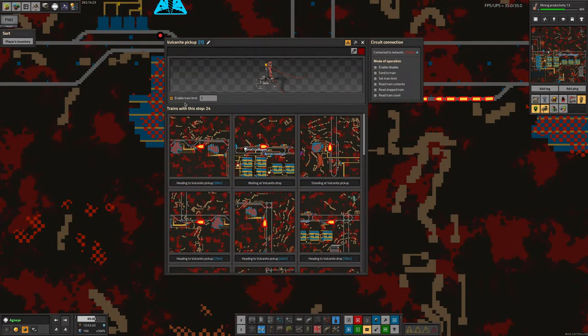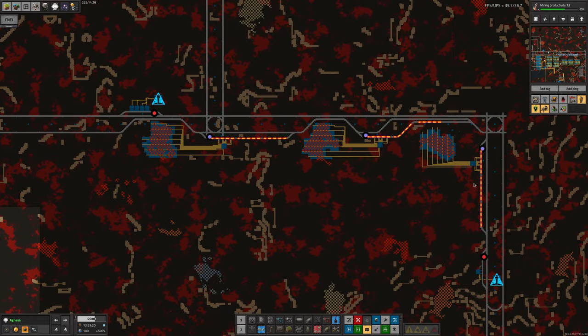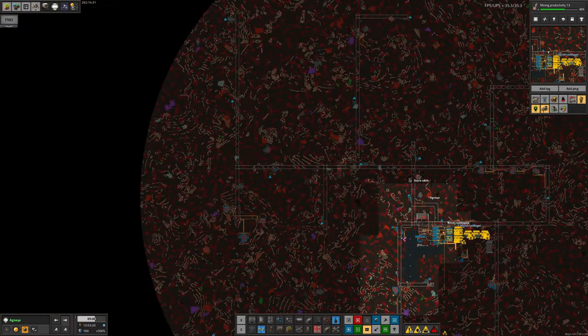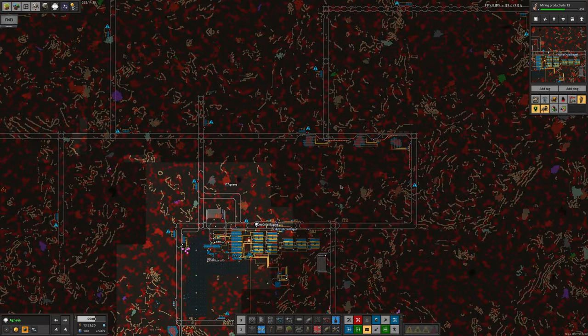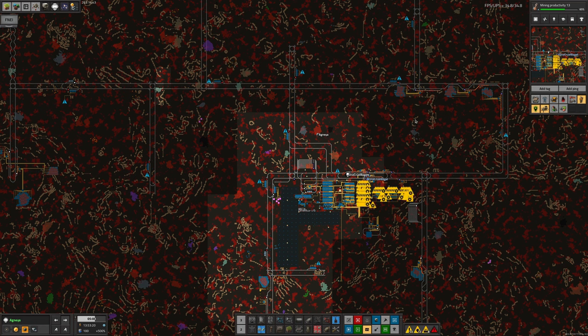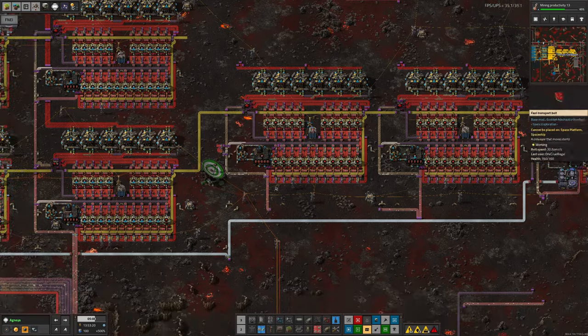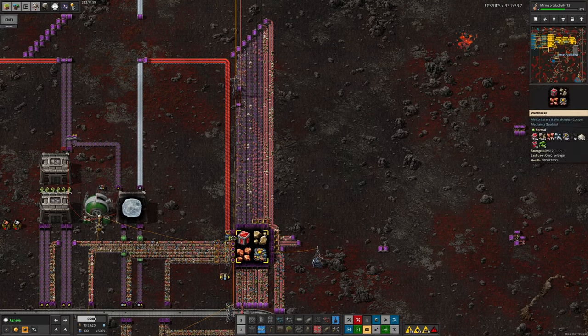I've done the same at the mining stations too — all have their train limits hard-coded to three, since there's room for three trains in the pickup area. We don't have quite enough trains to fill all mines: the three closest mines have three trains each because they're nearby, while the distant ones are down to a single train. This could cause issues when we start running out of vulcanite on the near patches, but there's still almost 10 million in each of them. And there's a convenient 7-million patch nearby for when we need more.